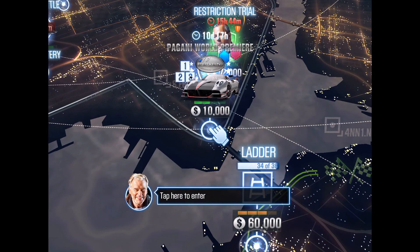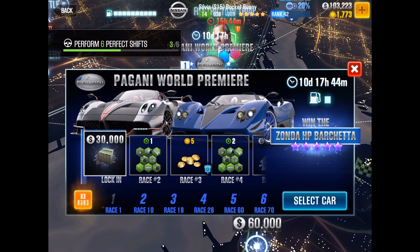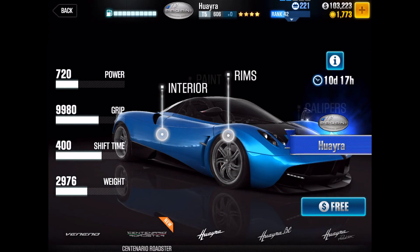There you go, type here to enter — sure, we're gonna tap there. Select car — yeah, we really don't have all that much chance here. Only 10 days to get it, okay, so let's select it. Wait, I have a Huayra — or did I? No, okay, it's free.